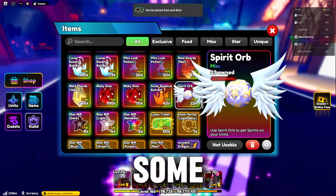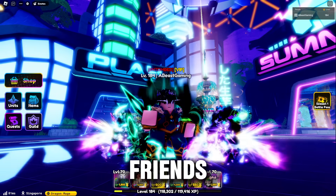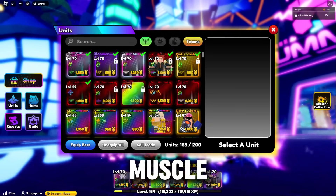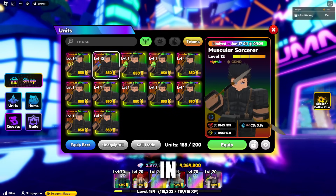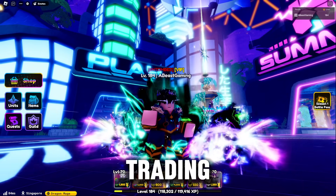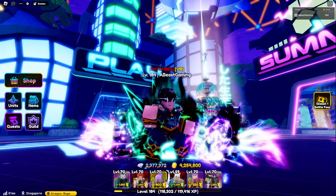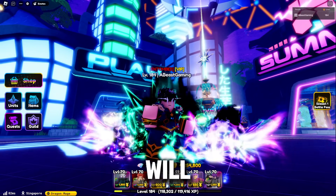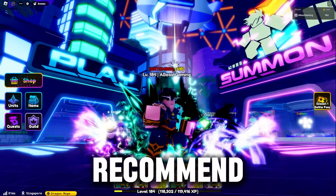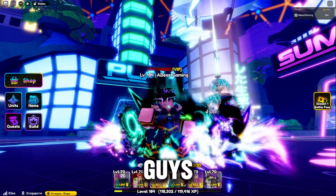Remember from tip one that some units in the tier list can easily be obtained through trading. If you're playing with a community and make strong friends, you can actually get some of these units for free — for example, I give away Muscle Sorcerer for free in my live streams. So again, even tip two about trading requires a community to do effectively. Join a community — either my Discord or the Anime Defenders Discord — because that will help you a thousand times as a new player. If you follow all these pro tips, you'll become a good player in a couple of weeks, maybe even days.